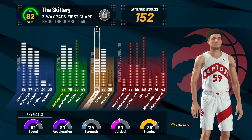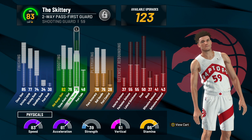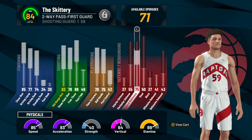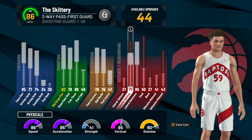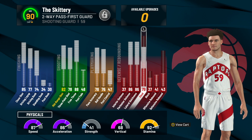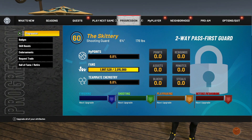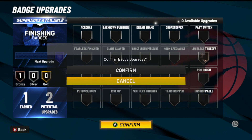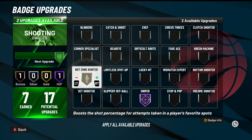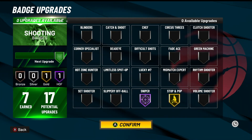I'll show you the attribute points you get. It should get you up to 90 overall on the dot. You start at 87 speed, 86 acceleration, 68 vertical — not horrible. Coming over to badges, you get one of your two finishing: put bronze limitless takeoff on, upgrade to silver. Hall of Fame sniper, and probably gold hot zone hunter or gold stop and pop depending on how fast you get your hot zones.